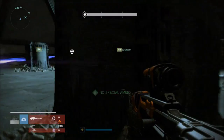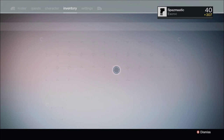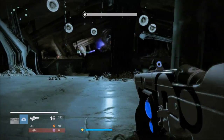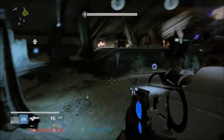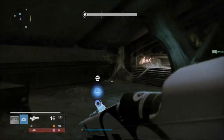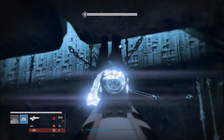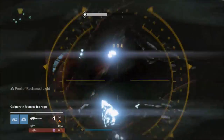Having just Unstable Light on Golgroth wasn't really a huge change. I was 307 light during this run — kind of low — but after completing Golgroth, the Death Singers, and the Warpriest I'm now 310 and ready to fight Oryx. I haven't found a team yet — my friends are rarely online — so hopefully I can get Oryx done this week, at least before challenge mode comes out.